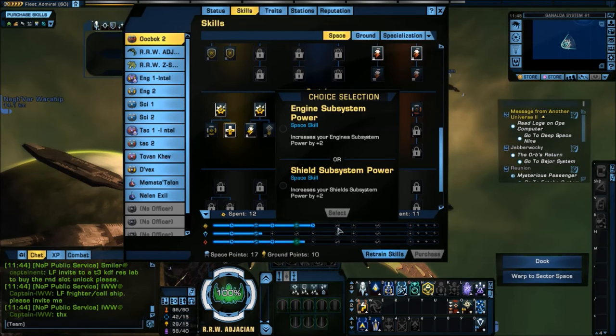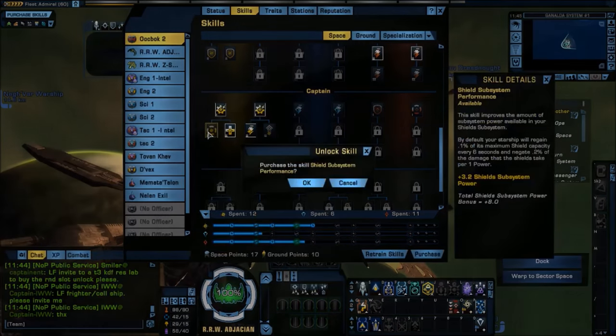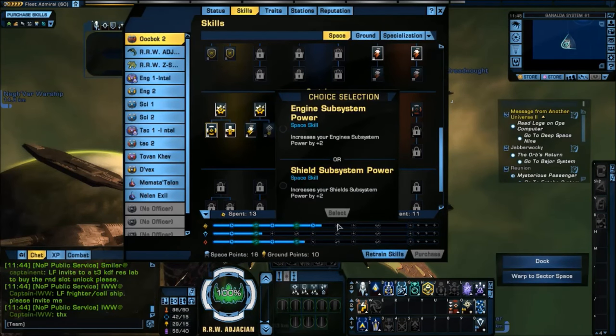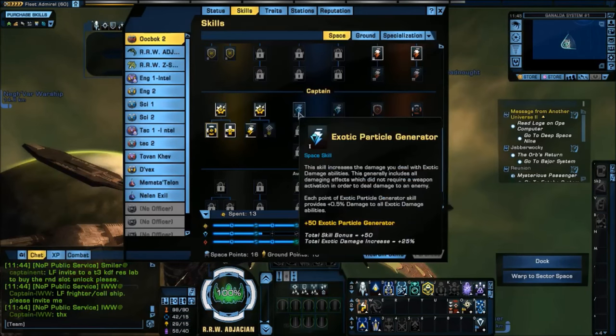As we continue, I can choose between engine subsystem power and shield subsystem power. I'm going to get the bigger bonus for my shields since that's my defense, and I'm going to choose engine subsystem performance down here later — so I'm leaving that point blank for now.